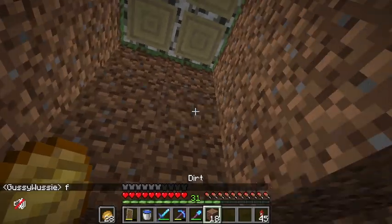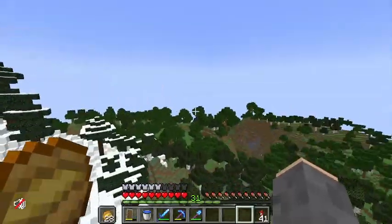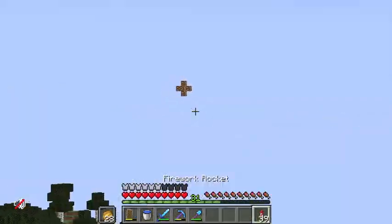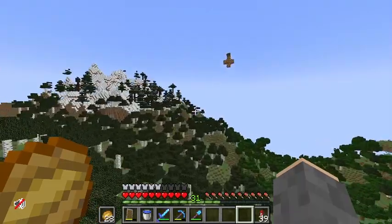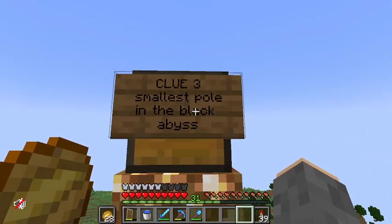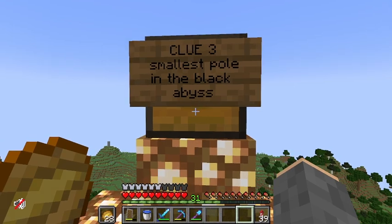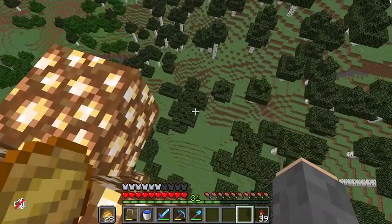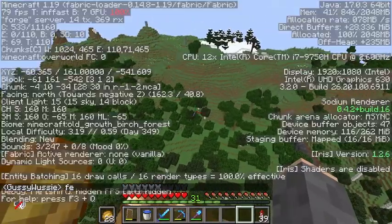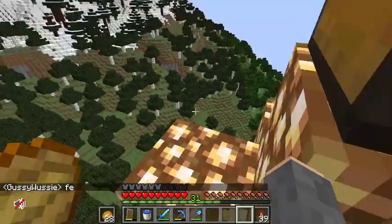We've got to find the rest of the letters. For clue two — the north star shines bright at night — I'm pretty sure it's going to be over here, because while I was flying back I saw a floating glowstone right here. Sure enough, there it is: clue three reads smallest pole in the black abyss, and our second letter is E. So we have F-E so far, and this direction is confirmed north.